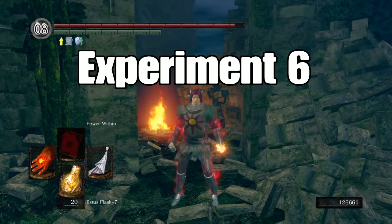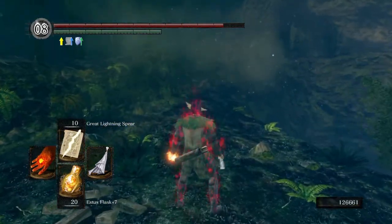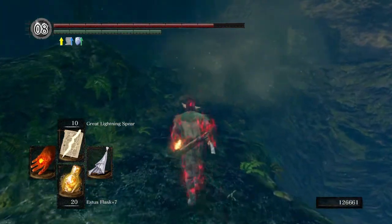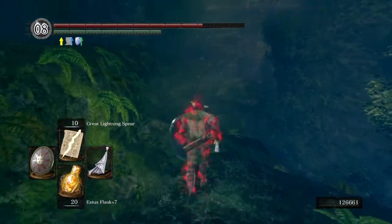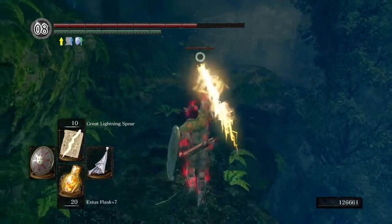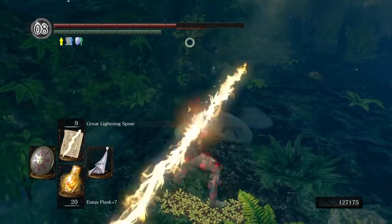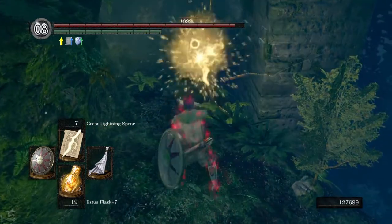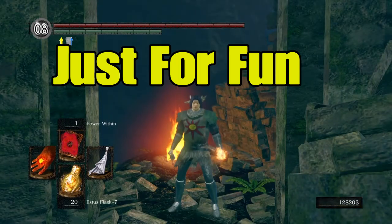Experiment 6 — this should be a good one. Power Within, plus Ring of the Sun's Firstborn, plus Crown of Dusk. The result was 1,092! That's an extra 312 damage — pretty impressive.